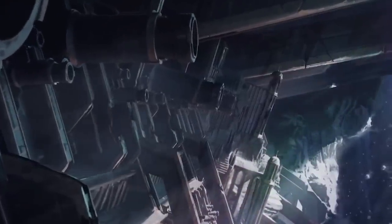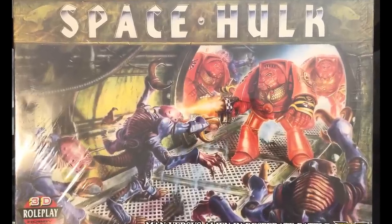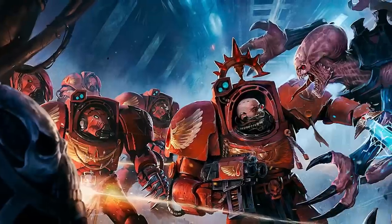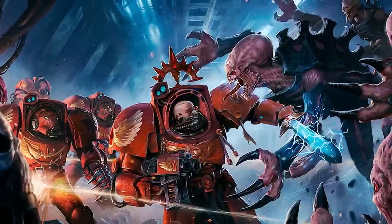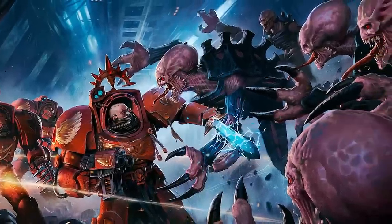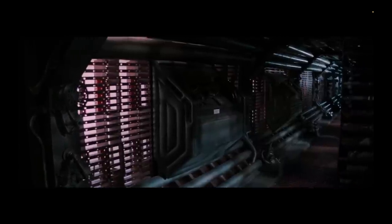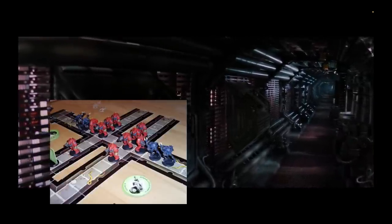Space Hulks have been one of the coolest settings in the Warhammer world for a long time, dating back to 1989 when a board game of the same name was released. This iconic game had one player controlling Space Marine Terminators who were investigating the Space Hulk, while the other player controlled Genestealers — predatory aliens who had inhabited the dark corridors of the derelict ship. The game pretty clearly took some heavy inspiration from the Alien franchise, but players had to use their imagination to transform the cardboard tiles into the cramped industrial corridors from the movies.